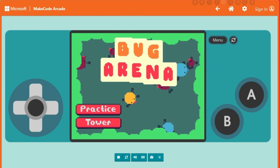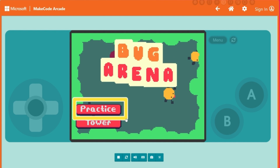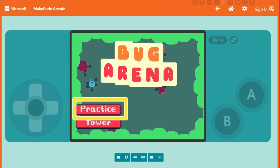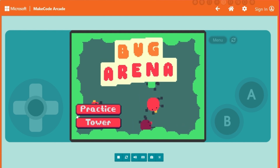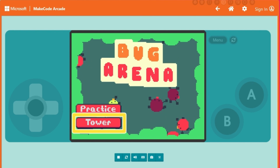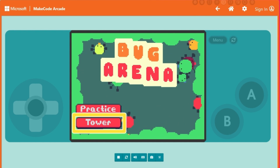There are two modes to playing the game. Practice is the training ground where you can code your AI algorithms and train them against different AI opponents. When you finish training your AI bug, you can enter the tower where you will pit your AI smarts against other bugs and climb the tower for ultimate bug arena glory.